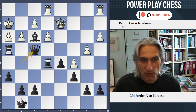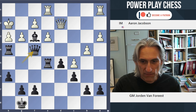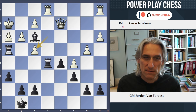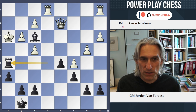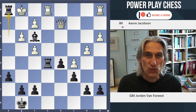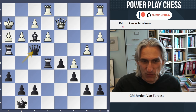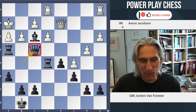The winning move is Queen takes f4 — and in fact, White resigned here. If g takes f4, then Rook h5 and mate follows shortly. And if e takes f4, then we're back to: King takes h3, Rook h5. Or King back to g1 and Rook h1, mate. So Queen takes f4 forced immediate resignation. But you just had to avoid the trick of Rook takes h3 straight away.